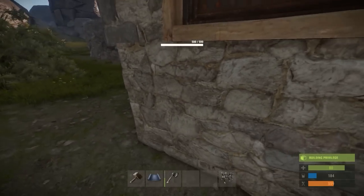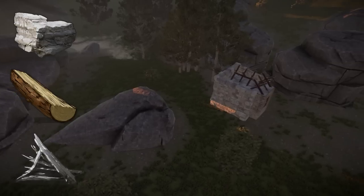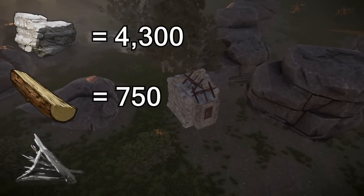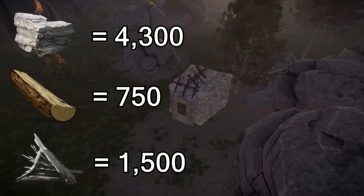Where now there's this little bit of a drop and this space, it requires 4. So there it is — this is a very solid solo player base. The amount of resources used is about 4,300 stones, 750 wood, and about 1,500 metal fragments if you use 3 metal barricades on top of your base.